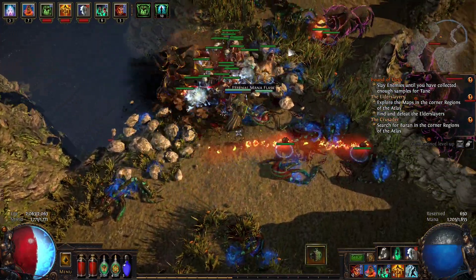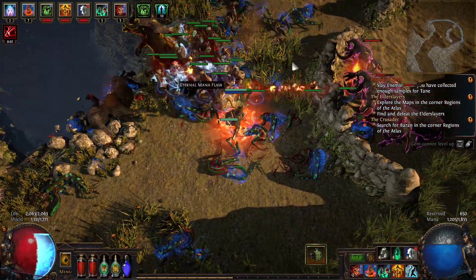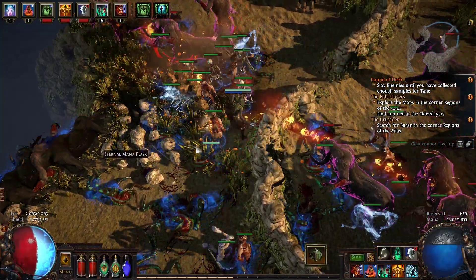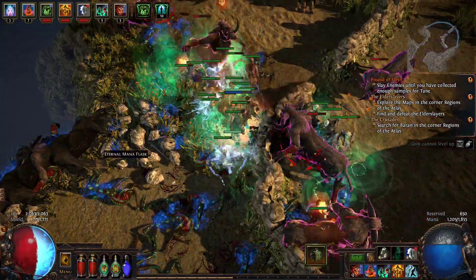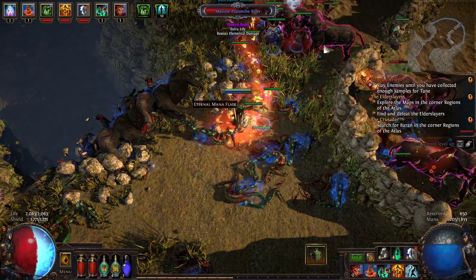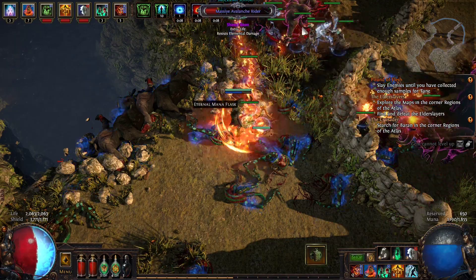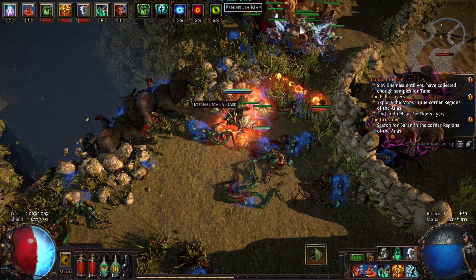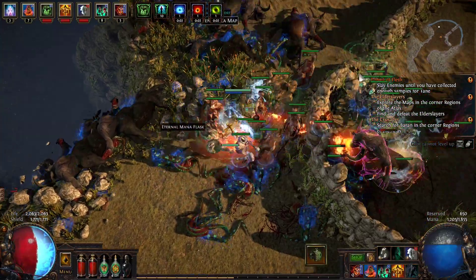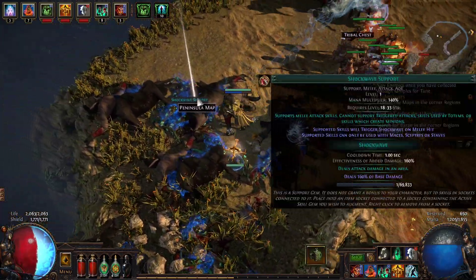Let's try to level up this play session — that'd be nice. Maybe we could do it this episode. We just stand still and cast Raging Spirits until we win, right? These are not taking damage at all. Shockwave support... an Insula map.